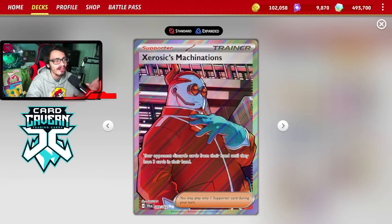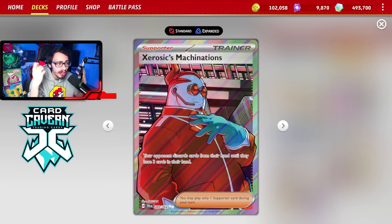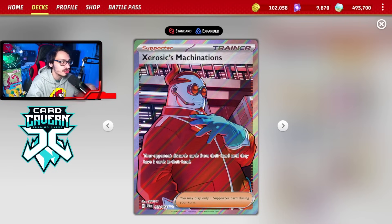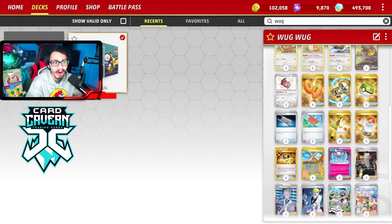Colrus lets you get an energy for free — it's a great way to find Reversal, because ultimately you're just trying to chain attacks with Wugtrio and Reversal Energy every single turn. That's why I really like having Colrus's Tenacity in the deck. It also gets you a stadium, so you can literally use it to grab Neutralization Zone and Reversal Energy. I also like having Zerosic in the deck. A lot of the time, if your opponent tries to make a giant hand to Iono cards back into their deck to make it bigger so you can't deck them out, you can Zerosic them at the right moment, forcing your opponent to discard cards until they have three in their hand — punishing any Iono counterplay.